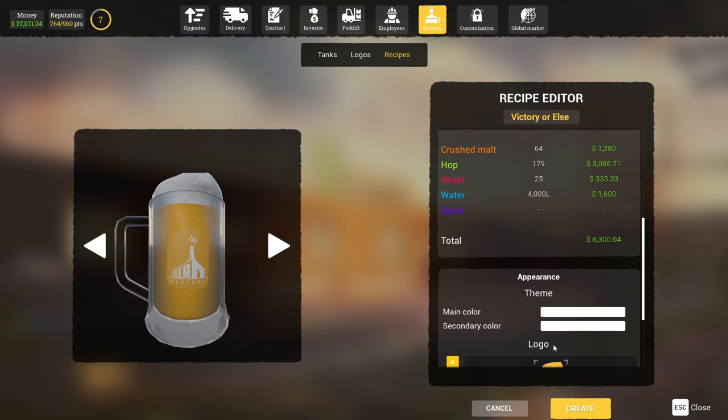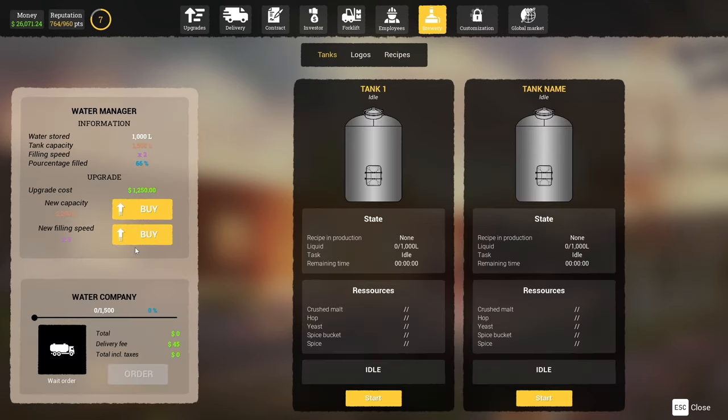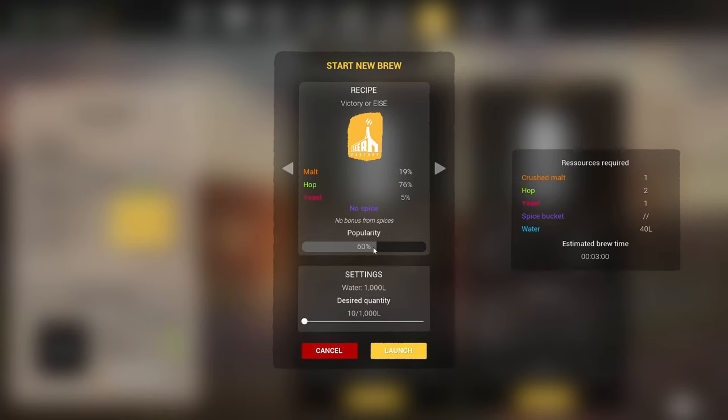The idea is to make as much as we can and then sell it under a contract and make as much money as we can. What we need to do is get some water ready in the tanks, so we're going to max it out. After the water is filled in, we're going to start brewing the beer. I'm having trouble because the water setup requires a lot of water, so I need to make sure I have enough.